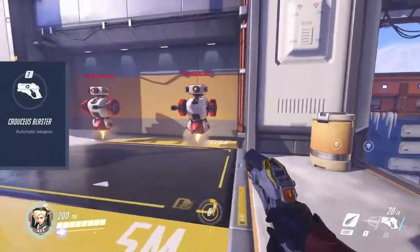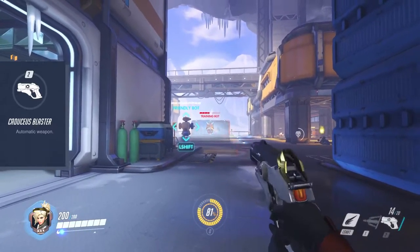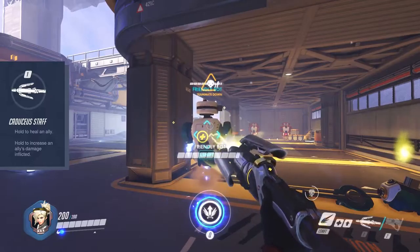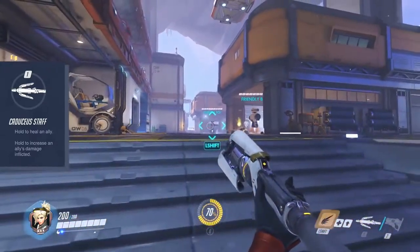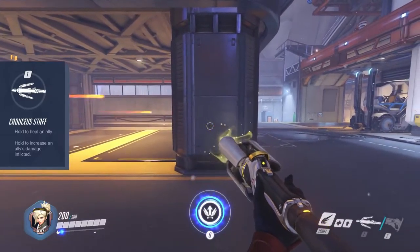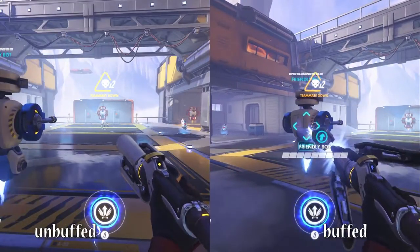To deal damage you will have to use Mercy's second weapon, the Caduceus Blaster, which can still be effective at long range. For the Staff: aiming at teammates and holding down primary fire will heal them at a high pace. The healing beam connection will hold up for quite a long range — you don't even have to aim at your teammate all the time. However, an obstacle in the way will break the connection. Secondary fire connects to the teammate in the same way and buffs the target's attack power significantly.